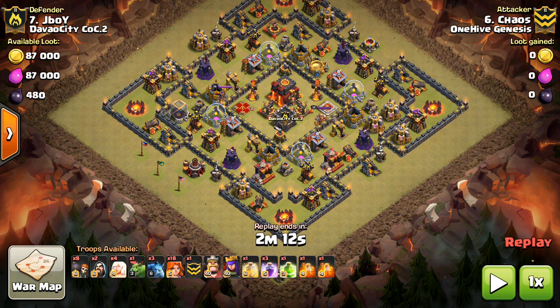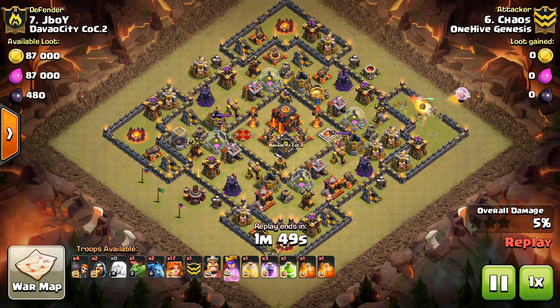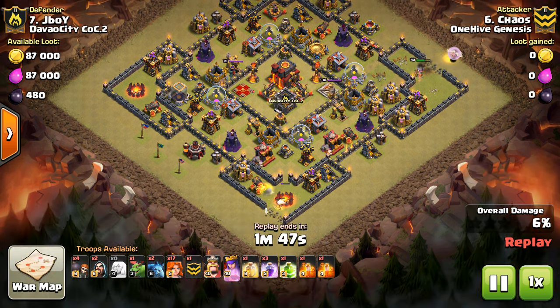I'm going to show you the replay first of the first attacker, which is Chaos — we'll see how he tried to take out the base, then the changes I'm going to make to the plan, because it's going to be pretty similar. It probably seems like I do this ring base a lot — it's like my arch nemesis — but I'm sure you guys see this a ton at Town Hall 10. This base has some max point defense and other stuff on it.